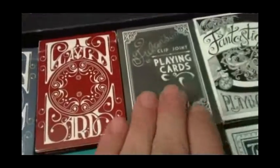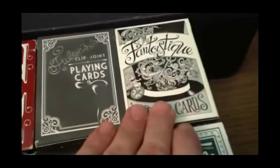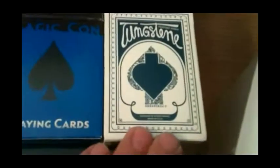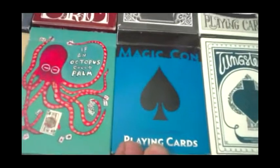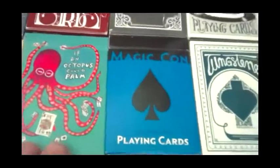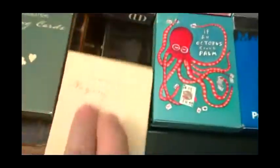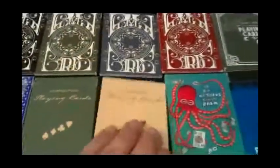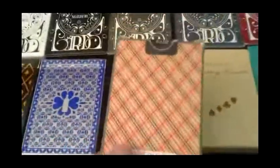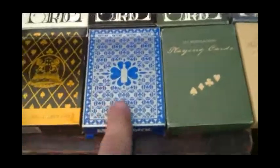Then there's the Fulton Clip Joint cards, the new Chinatown cards coming soon — maybe this week — the Fantastiques, the Tungsten, the Magicon, probably some new ones coming soon from this year's Magicon. There's the 'If an Octopus Could Palm.' There's the Vintage Plaid — I think this is Arizona, or California Blue. I think this one is Arizona Red or something like that.